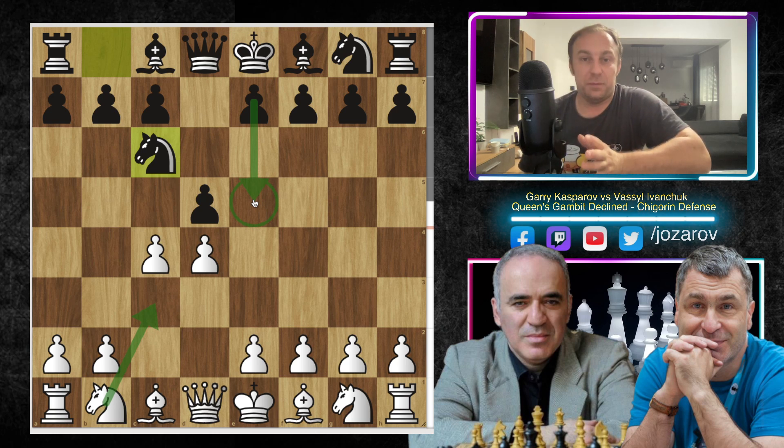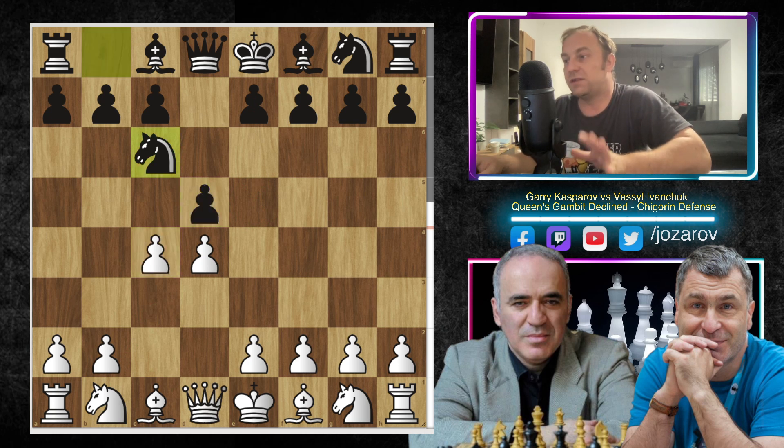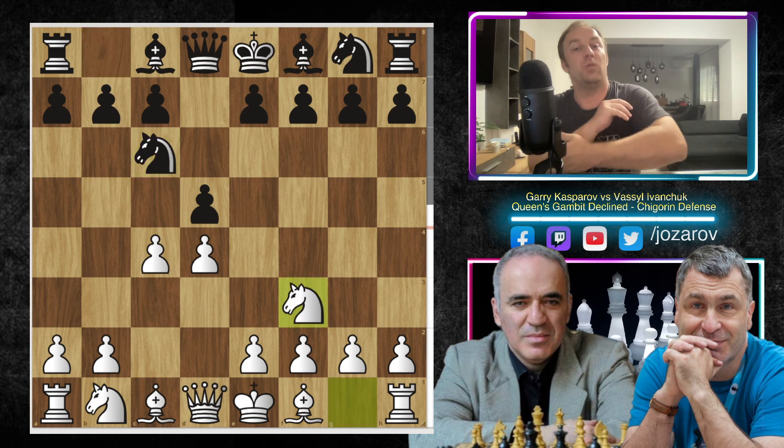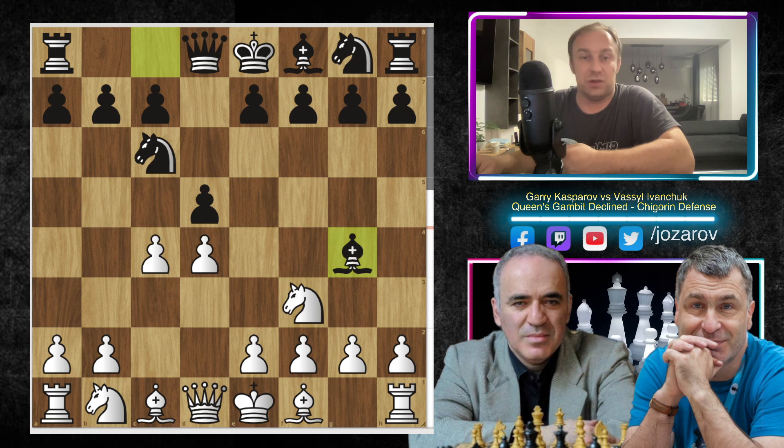In my opinion, one of the best ways is simply to proceed c takes d5 — that's also the continuation Garry Kasparov played. There are now several ways we're analyzing in this video. If you play maybe knight to f3, which is a normal idea to prevent the e5 move by Black, many times you face this variation.